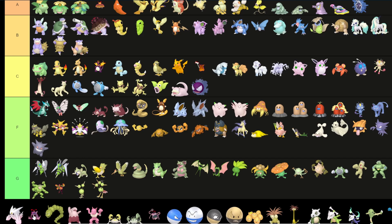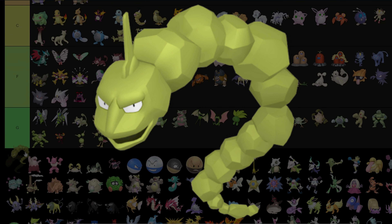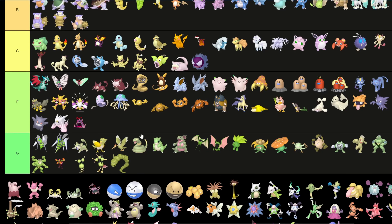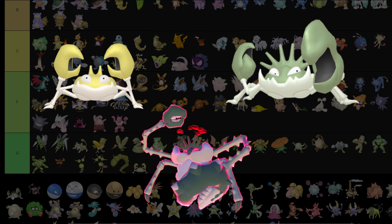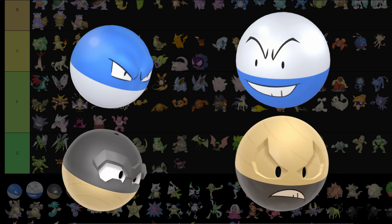The Mega and Gigantamax forms do change colors to white — I don't like it. Onix is hideous — it goes into green tier, kind of a green color. Drowzee and Hypno: F tier — I hate them in their regular colors and I hate them even more in their shiny colors. Krabby and Kingler: green tier.